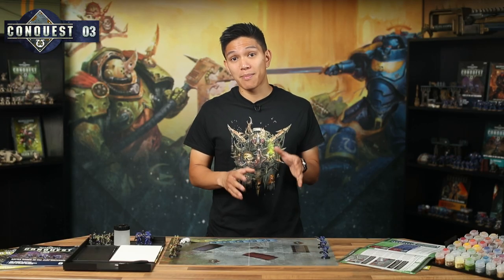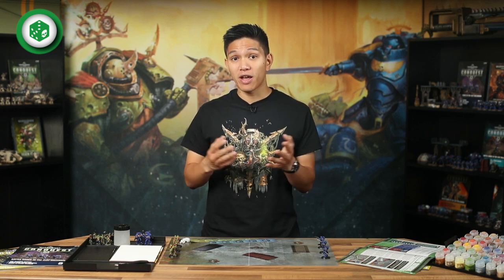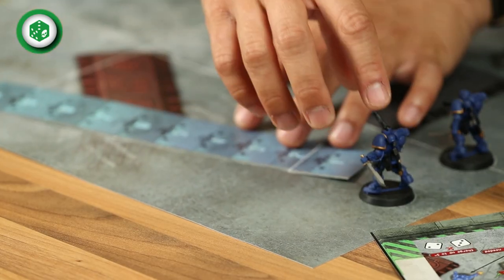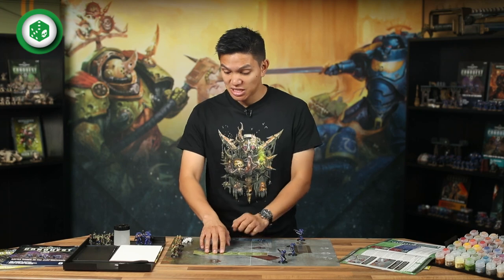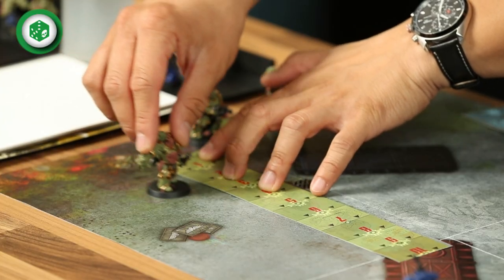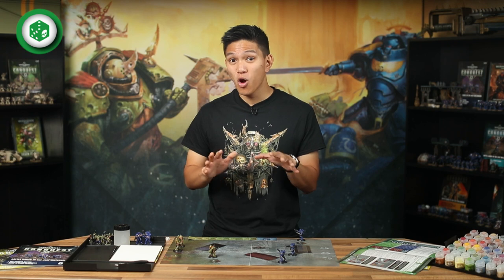In this battle, the Space Marine player goes first and starts by moving their models. You move your models one at a time and can move some, all or none of them. To move a model, measure out how far they can go with their range ruler. Reavers are quite quick on their feet and can move six inches. When it's their turn to move, the Plague Marines can move five inches — all those hideous diseases must slow them down a fair bit. Warriors can advance if you want them to, although they won't be able to shoot this turn if they do.